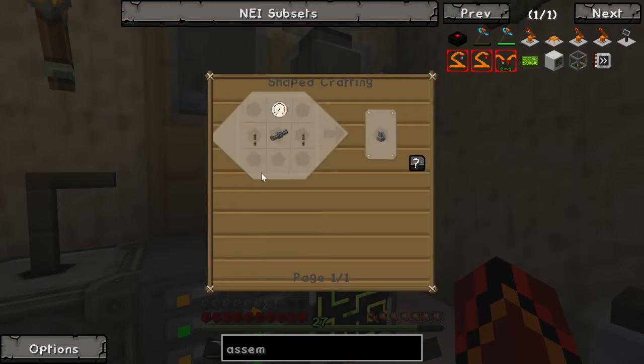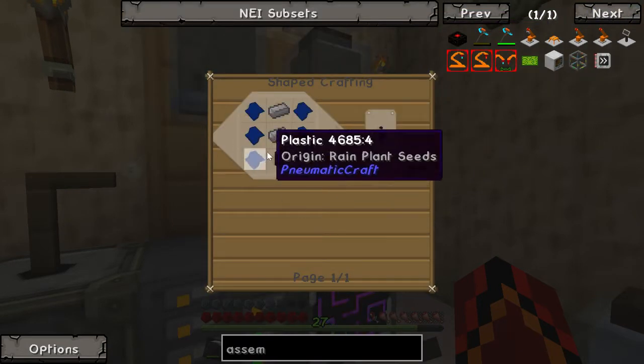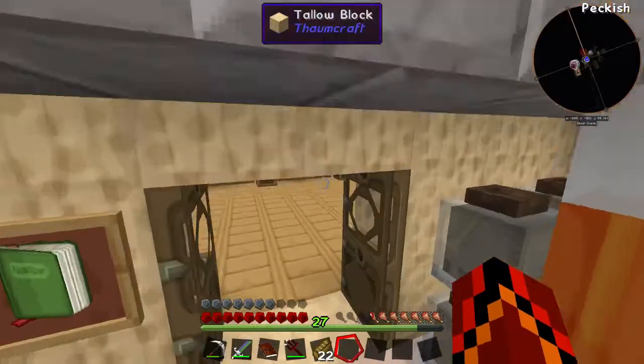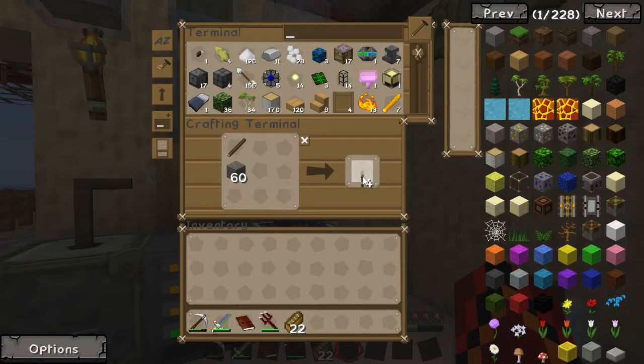I've got a ton of plastic and orange plastic, so we're going to make a ton of pressure gauges here. That'll do for now — we can always make more. I don't want to use up all my stuff if we can help it. Oh wow, we're out of cobblestone. Okay, we can easily solve that — cobblestone. How many should we have of these? Like 20? 25 maybe?